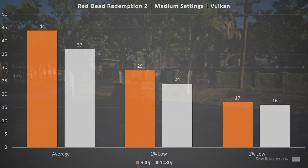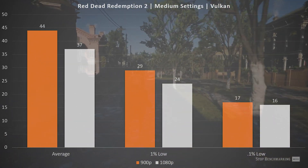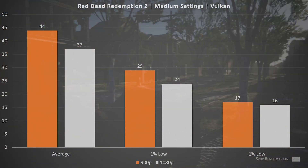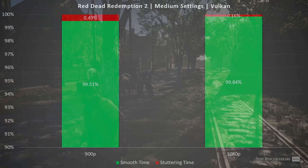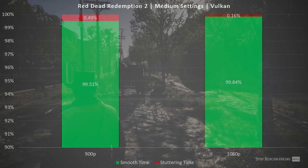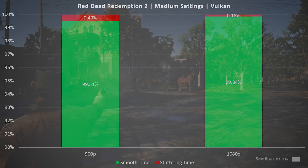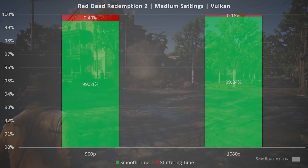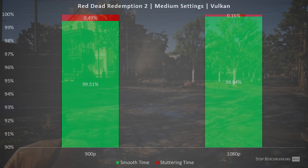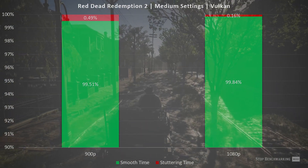If you can't stand 30fps you've probably been PC gaming for a while, but if you're coming from console you're probably going to have a decent time at 900p on medium to low settings. On the stutter chart comparing 900p to 1080p, we do step back slightly — frame times are a little more inconsistent, resulting in a little stuttering. But 0.49% stuttering is still a smooth experience; you're not going to have a bad time, even if it's not as good as 0.16%.